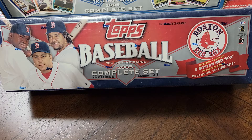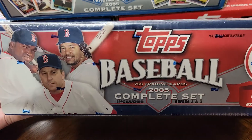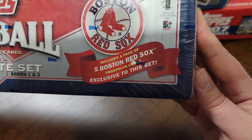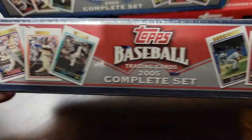Happy Thursday everybody, thanks for joining me again in the card closet. Tonight we're going to do another factory set break - we're going with the 2005 Topps factory sealed set. The one I have is the Red Sox version, which includes a pack of five Boston Red Sox cards and prospects cards exclusive to this set.